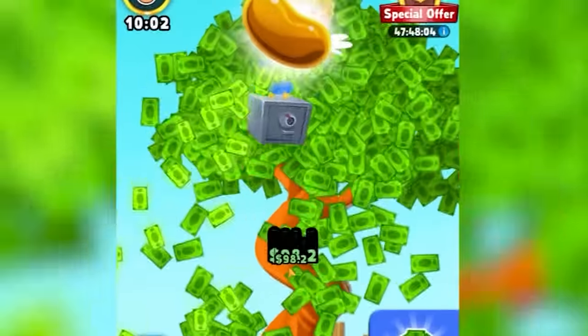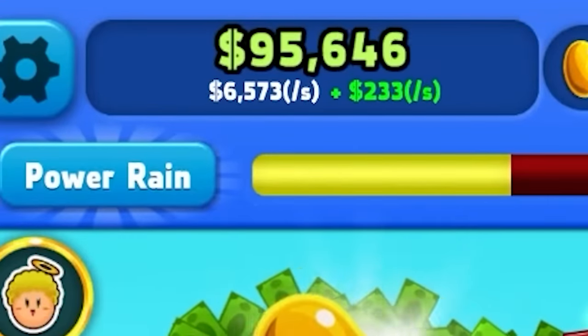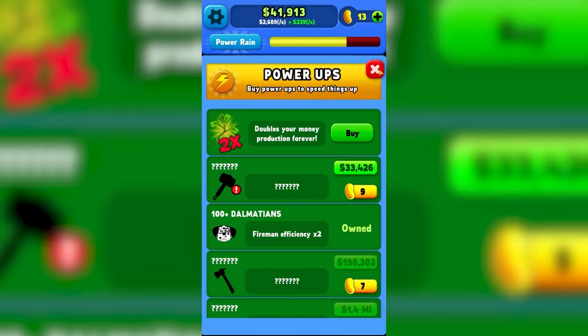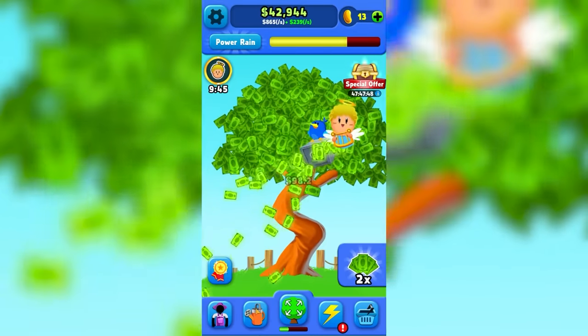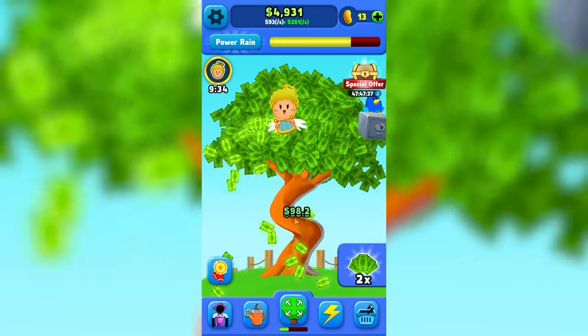If we use the auto clicker plus the background workers, we're making well over $5,000, $6,000, $7,000 a second. And then we can afford some of the power-ups. Fireman efficiency times two — so they went from $1 to $2 per person. So we'll buy some more of them because that's just a good deal at this point.